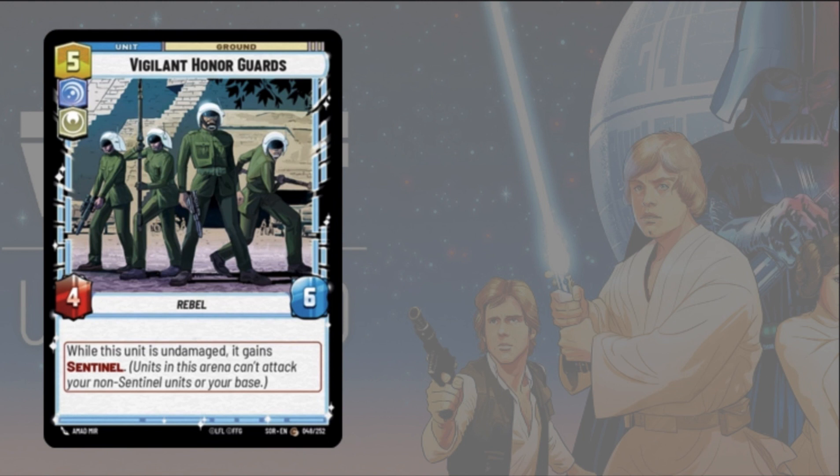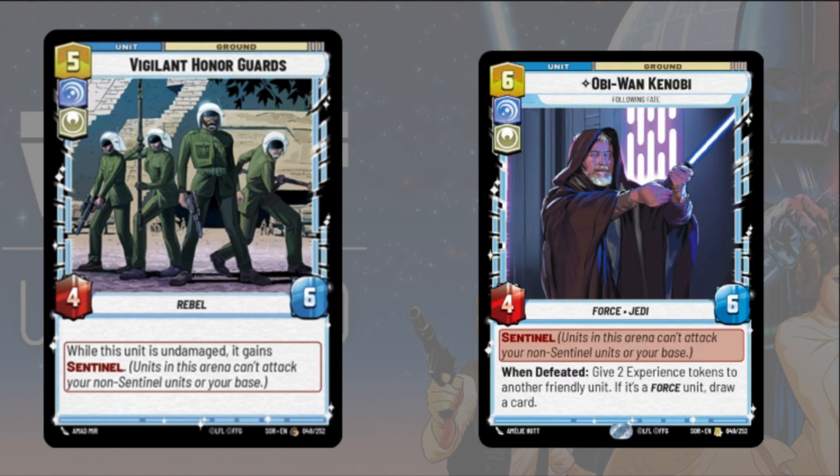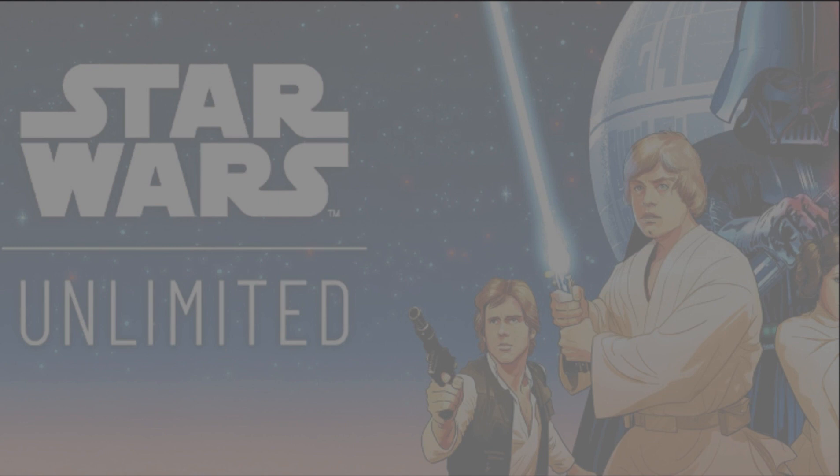Another cool blue card to play with Luke is Obi-Wan Kenobi. He's a heroism card so Luke's ability works with him. He has sentinel, six defense, four attack, costs one more than the honor guard, and is unique. When he's defeated, you can give two experience tokens to another friendly unit, and if that unit is a force unit, you also draw a card. He'll be a big body that gives benefits even when your opponent finally takes him down.